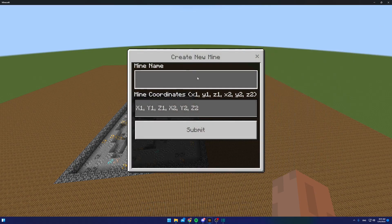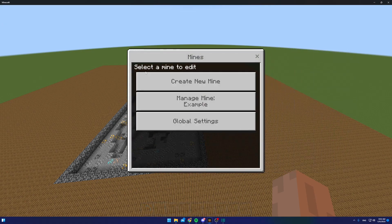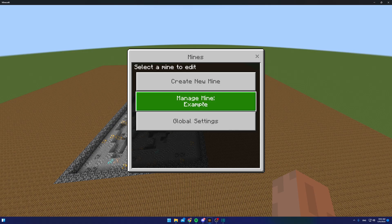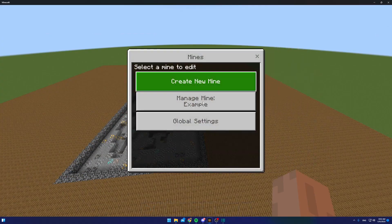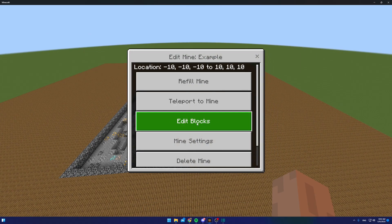To create a mine, click 'Create a new mine' and give it a name — I'm just going to call this 'example.' Then enter the mine coordinates, which go from corner to corner. You can make it as big as you'd like; I set a limit at either 5 or 10 million blocks, but I'd recommend not going too crazy. Click submit and the mine is created.